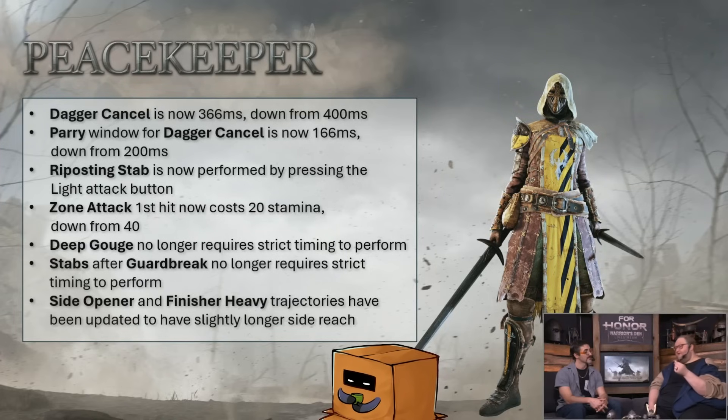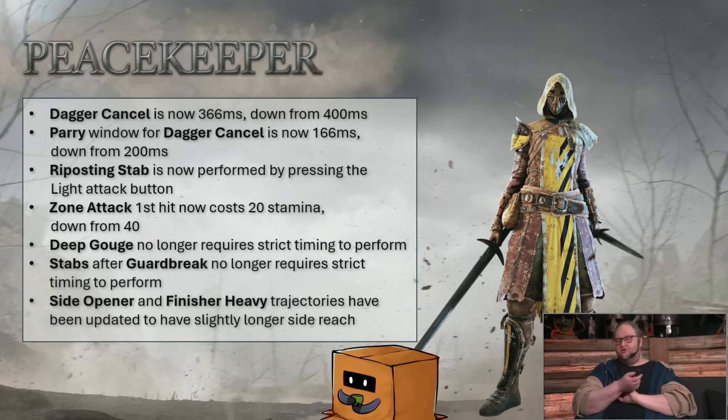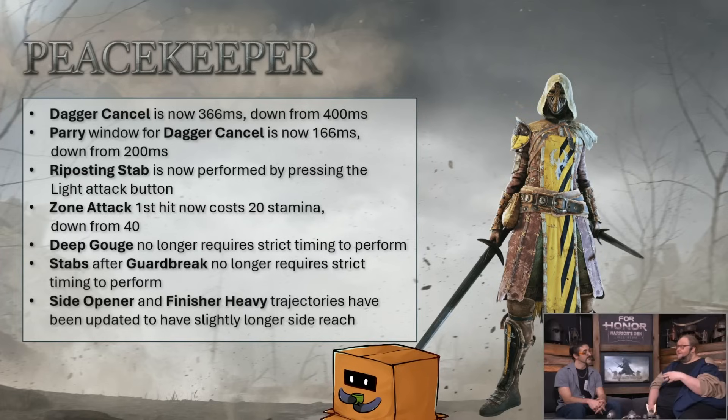The zone stamina cost changes could have just been a hotfix. Deep Gouge stabs are easier to press after — same story, just quality-of-life. Side opener and finisher heavies have slightly better trajectory and hitboxes. Hopefully they're as good as Aphira's, because Peacekeeper kind of just stands still. Overall she's just faster with her top light — that's her rework. I have a lot to say about this, and in another video I'll talk about why this is a terrible change for everybody involved. The Knights have really gotten the short end of the stick when it comes to reworks lately — except Warden.